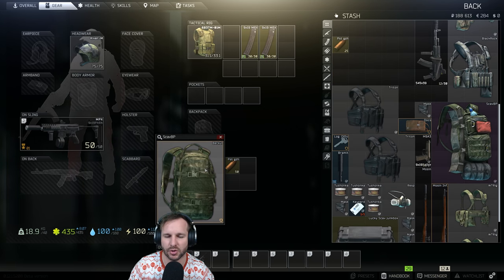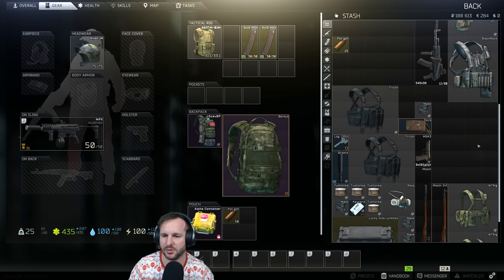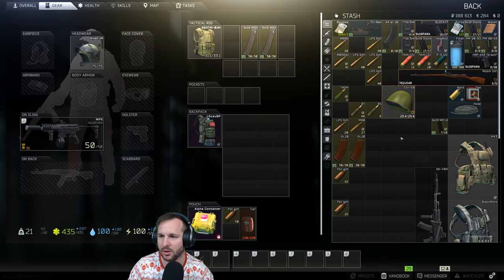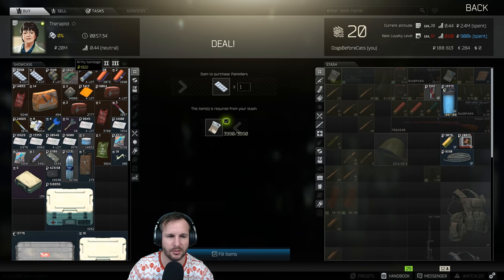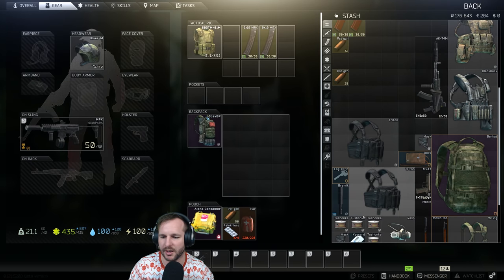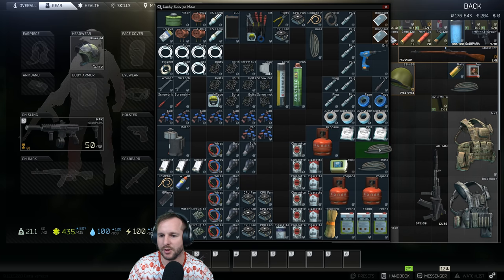I'm going to go with just one backpack and meds. When I go factory, I like to take as much as I can in my container so I don't have to stress too much about health slots. We're not really rolling in cash but we're not poor either, so we can run the gauntlet here and see how we go.